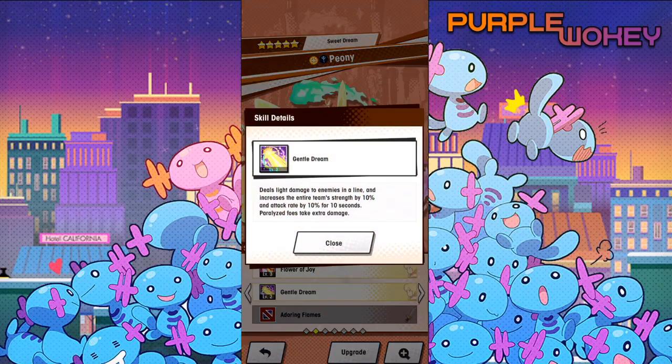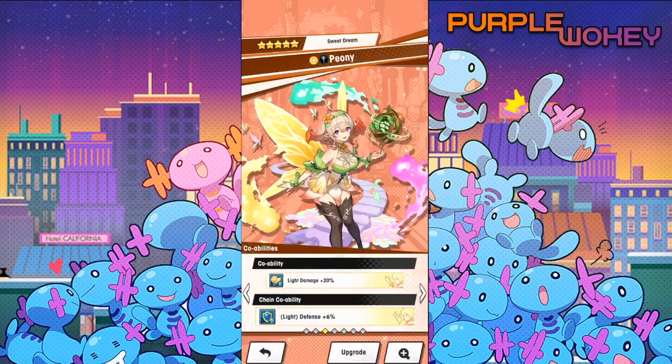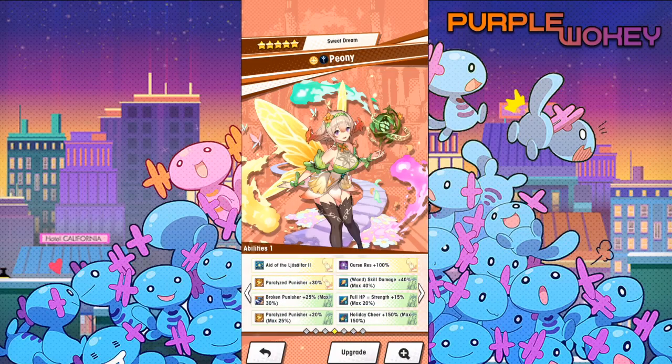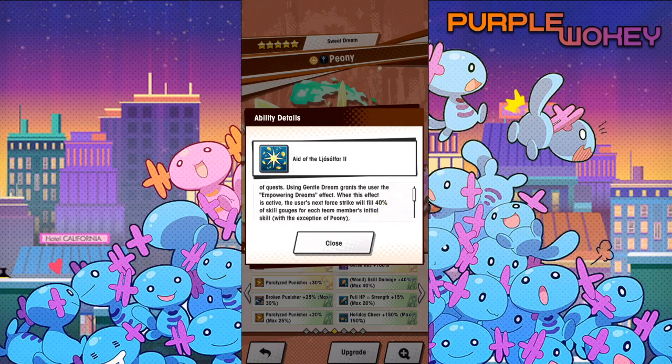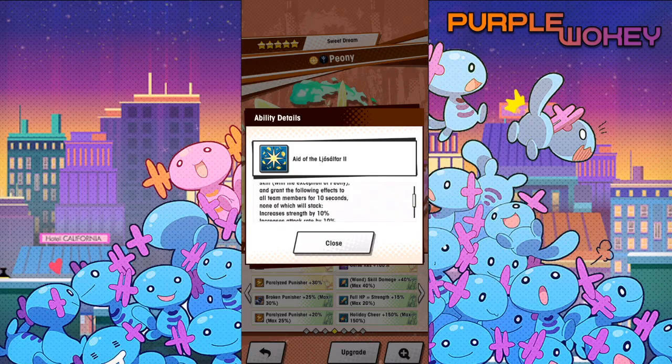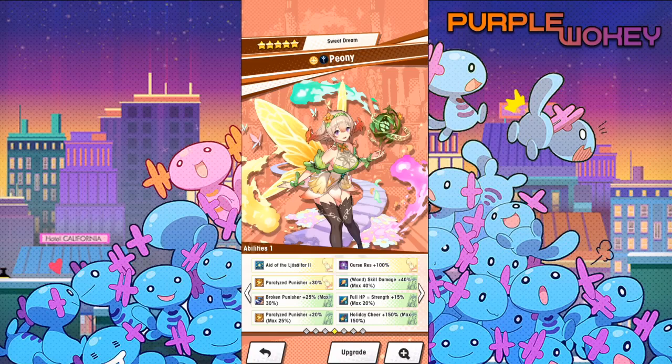Gentle Dream deals light damage to enemies in a line and increases the entire team's strength by 10% and attack rate by 10% for 10 seconds. Paralyzed foes take extra damage. She has 20% light damage — every single light unit on the team gets 20% more attack. Her defense is 6% up. Eight fairies grant the entire team a life shield at the start of quest. Using Gentle Dream grants an empowering dream effect; when activated, the next Force Strike fills 40% of skill gauges for each team member's Skill 1, and grants one of the following effects for 10 seconds: increased strength by 10%, increased attack rate by 10%, defense by 20%, 5% shadow resistance, or increased movement speed by 5%. The empowered dream cannot stack, is consumed on use, and won't activate again for 20 seconds. She also has Paralyze Punisher.